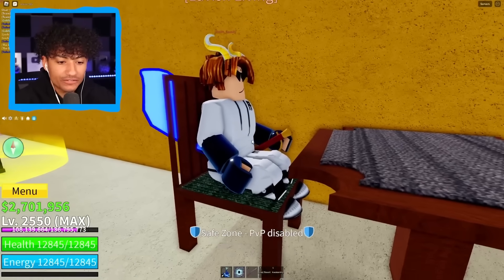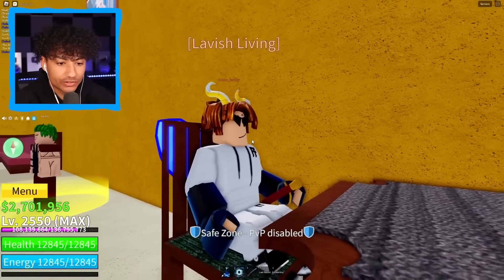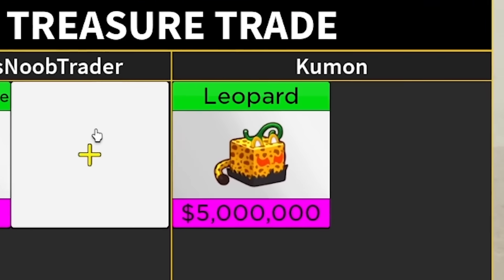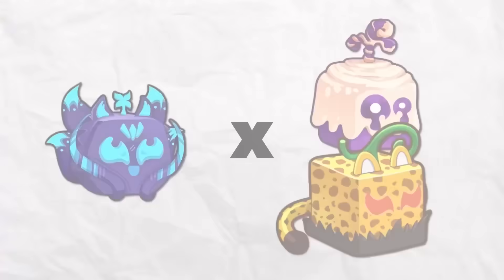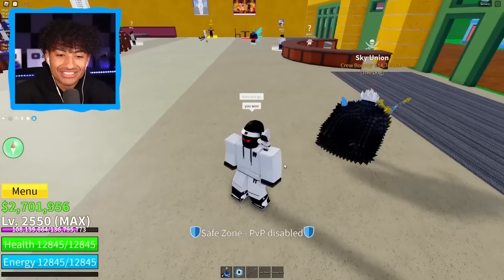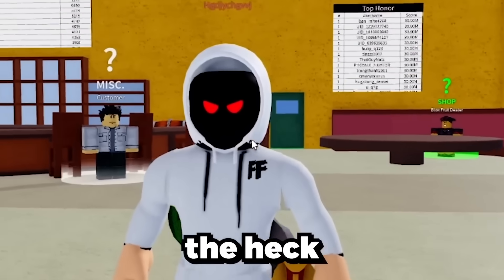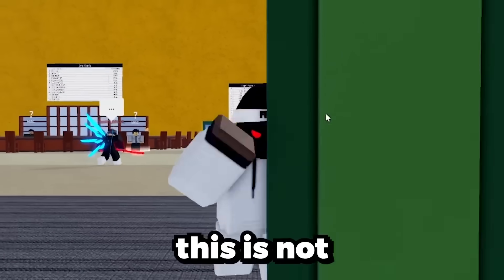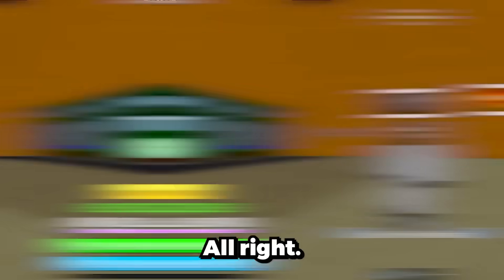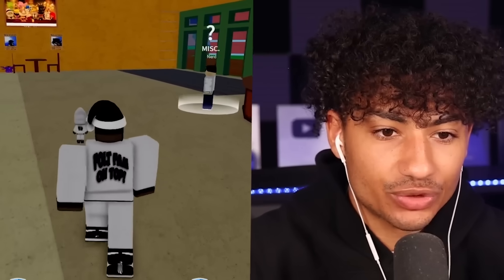Oh my gosh — this guy is wearing Fulton Family merch! His name is Huston Family. You're the best, I love you so much — you're goated! Back to trading. Let's see what he has — permanent Kitsune. What do you got? Leopard — I need something better, like three leopards. I can't give you perm Kitsune for a leopard and doe, I need something crazier. I troll him too — 'here you go, you won' — psych, cancel. I need a better trade, that trade is not good enough.